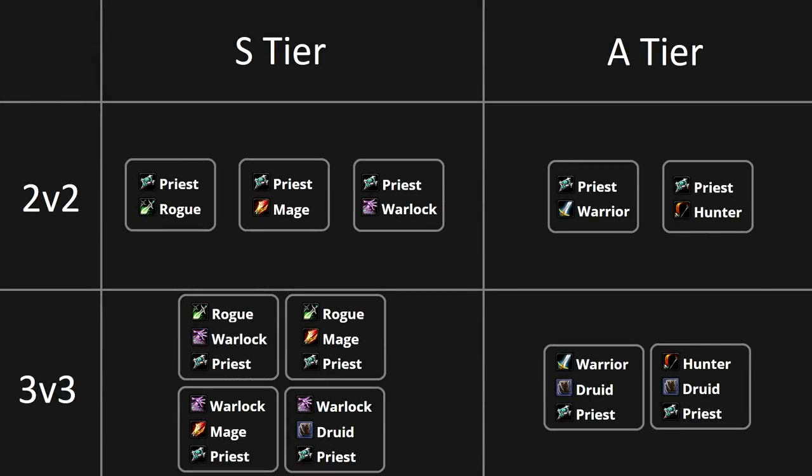For the tier list, starting with 2v2 and the S-tier: Priest-Rogue, Priest-Mage, and Priest-Warlock. The Rogue should be Shadow Step, the Mage should be Frost, and the Warlock should be SL/SL. These comps are all really strong — Priest-Mage has a lot of control, Priest-Warlock has a lot of longevity, and Priest-Rogue is super well-synergized in general. Rogue has a lot of peels for the priest, which makes it really strong into double DPS but also against warrior teams.